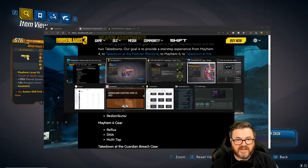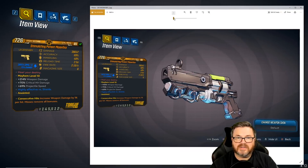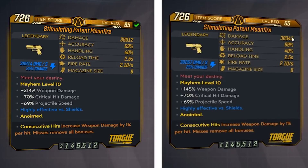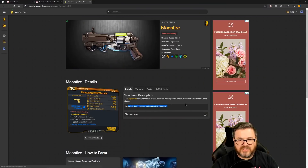Next, the Moon Fire did receive a card damage increase, going from 30,000 damage up to 39,000 damage. Originally when the hotfix went live this wasn't showing up, but it's fixed now. The Moon Fire's special effect is that every third shot is amped and deals 200% damage — it's a really cool gun. You get this from the Maliwan Takedown.